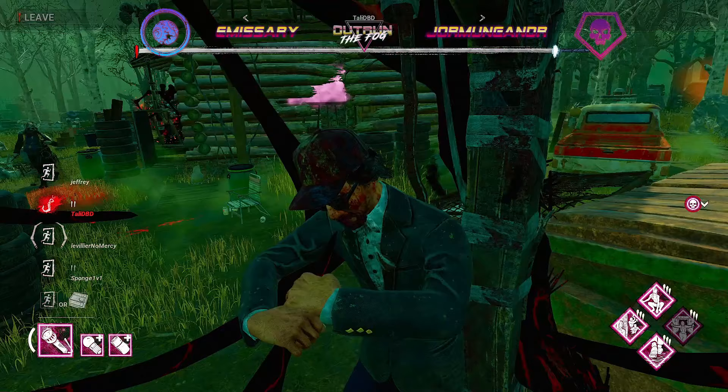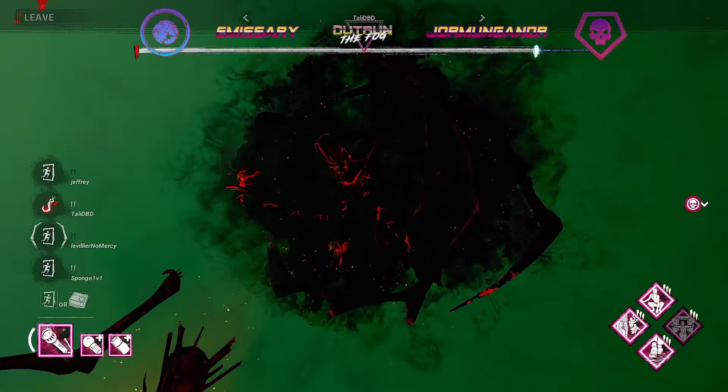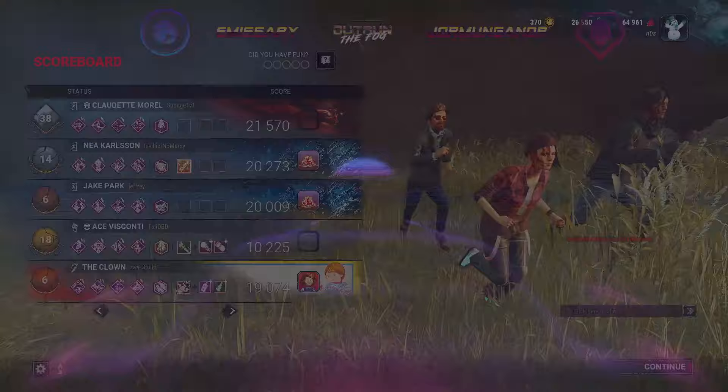So that means Emissary's Clown will most likely need to get six hook stages total — or five hook stages with three or more being fresh — and that would be both the set and the match win if Emissary is able to secure that, which we will find out here shortly. See you then.